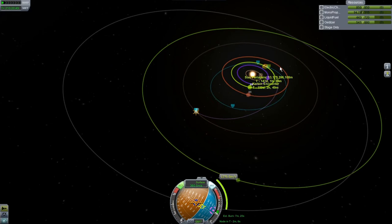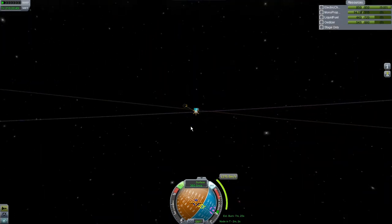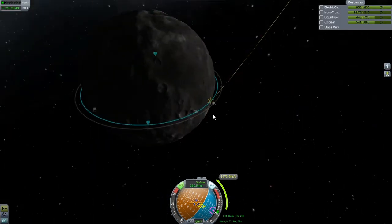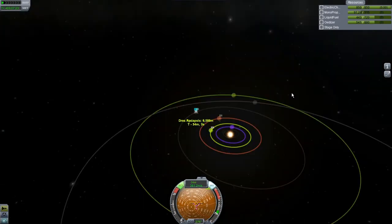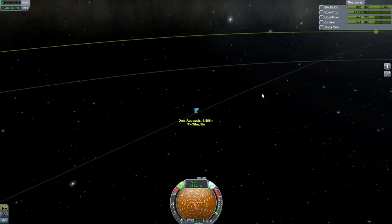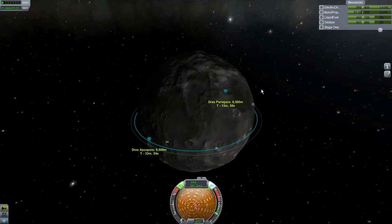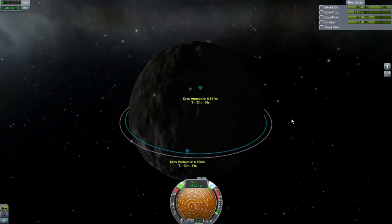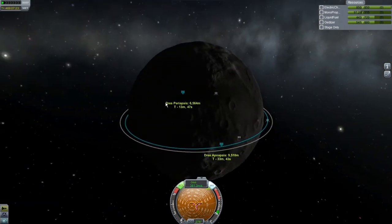We've got a really close encounter with Kerbin lined up. I have no idea if we have enough delta-V to make it, but we're sure as heck going to try. After thinking about it for a while, I'm going to send out a rescue mission to go get Jebediah and bring our command pod back. I'm going to go work on that a little bit — maybe we'll explore that option in the next video. Thanks for watching, see you next time.